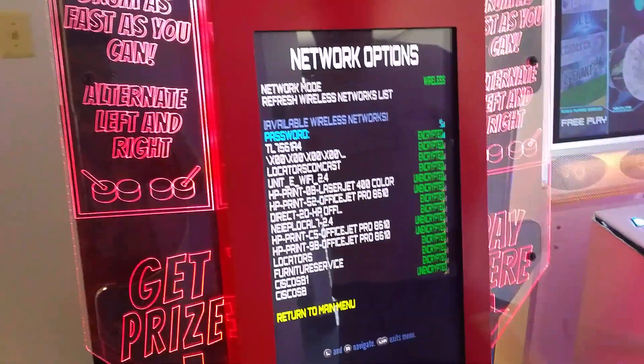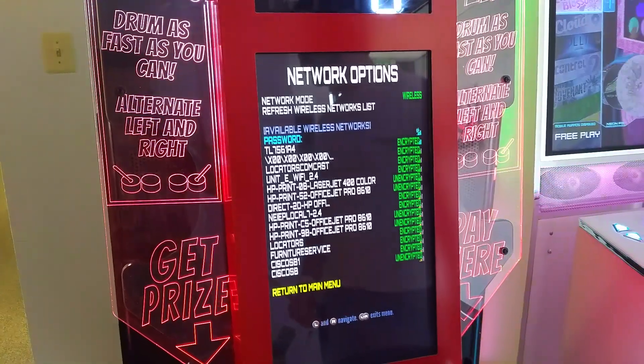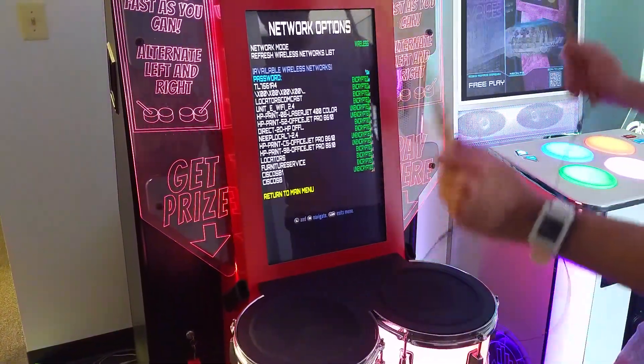Hit both at the same time to input one character. The star is now the character I had just put in there. You just have to go through one by one, and once you've got them all entered...